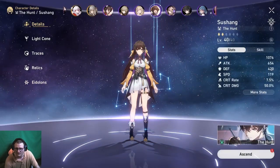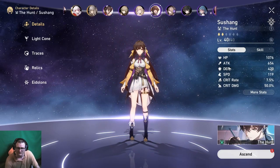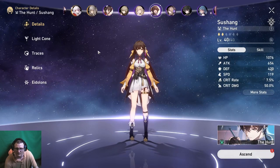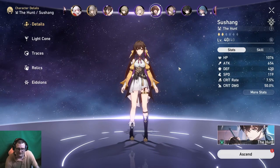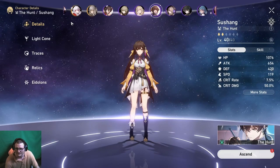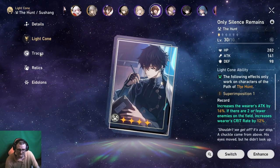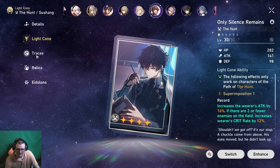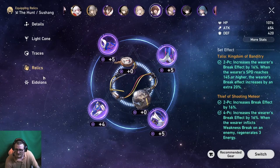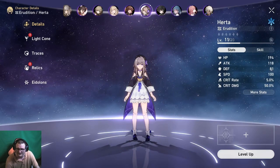I started with Sushang — I did take her to 40 and ran her for a bit, but as soon as I got Clara I replaced her, because they were both physical and Clara was better. I hear she's a pretty good single-target physical unit, but with Clara I haven't really needed that. She's got a random light cone, not much on the traces, random relics. I used her a little bit — she wasn't that great.